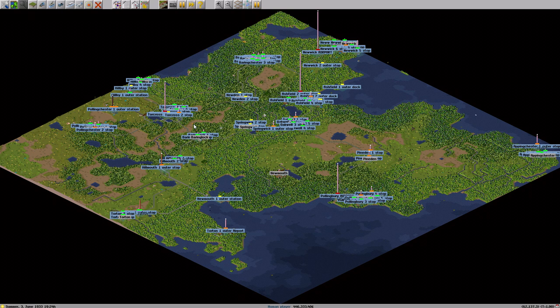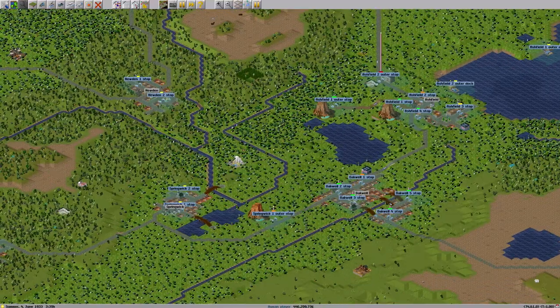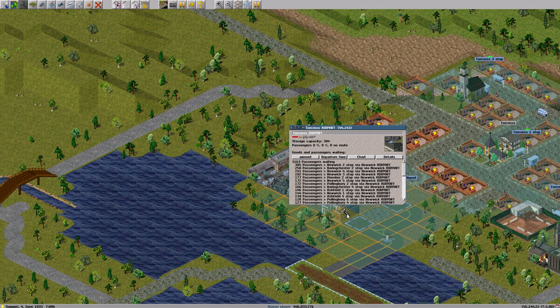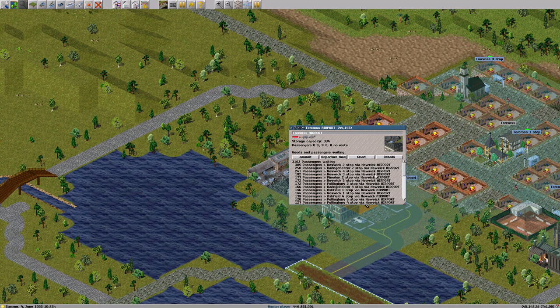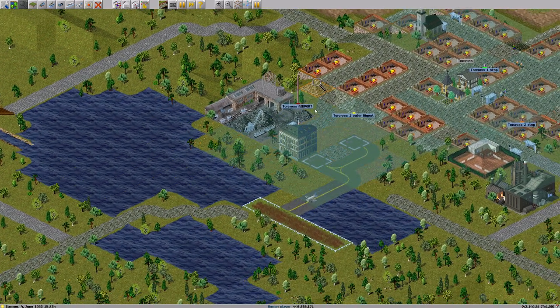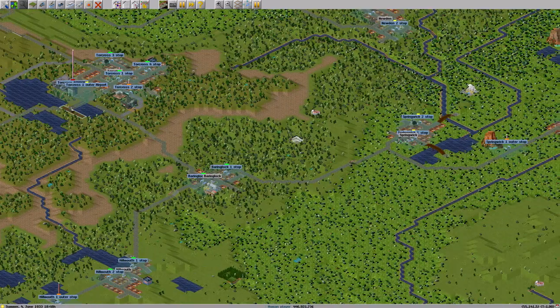Now that posed quite a problem, because as you can see the airports are fully loaded. So let's take a look at what's going on and how we can fix that. Three thousand passengers waiting — seems mostly going to Newwick, so we'll pull a new tour across Newwick airline here.